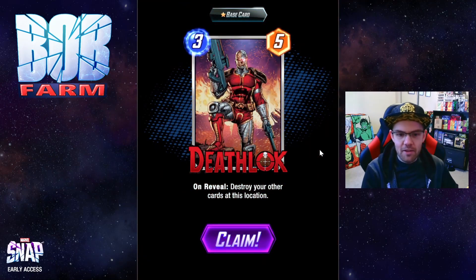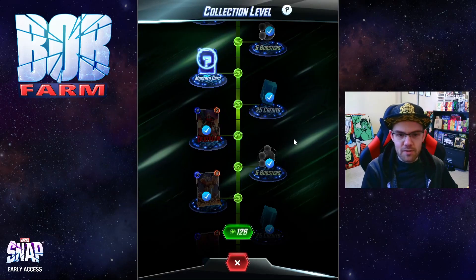Next up we have Deathlock. On reveal, destroy your other cards at this location. Synergizes with some of the other destroy effects, such as Nova and Wolverine, and we might be able to do something with that.